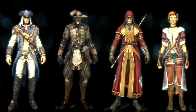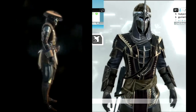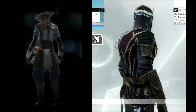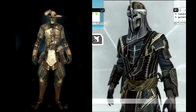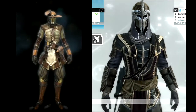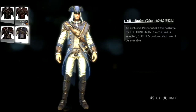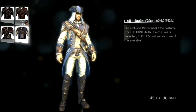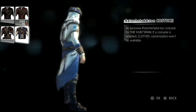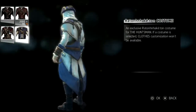How to unlock all these costumes? The Renegade costume for the Night Stalker can be obtained from Uplay using Uplay credits. The Raton Hattatun costume for the Huntsman requires you to complete all single player sequences.